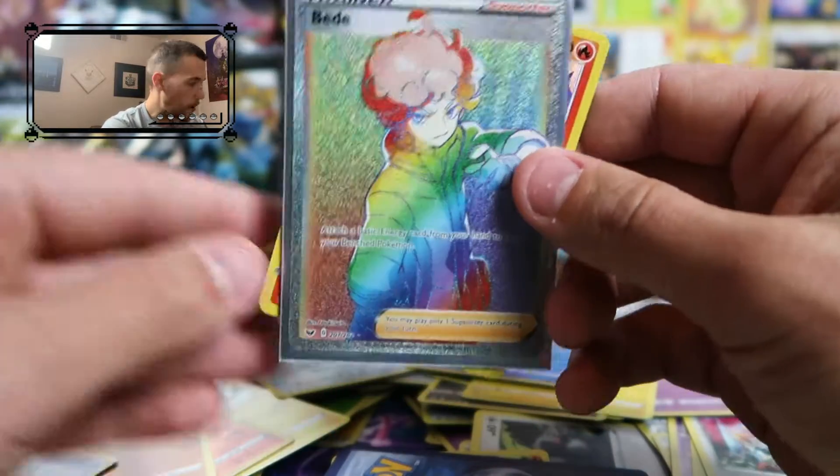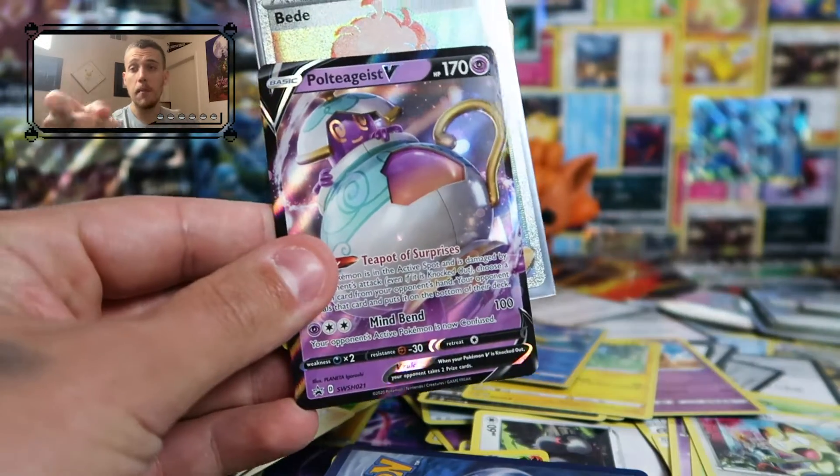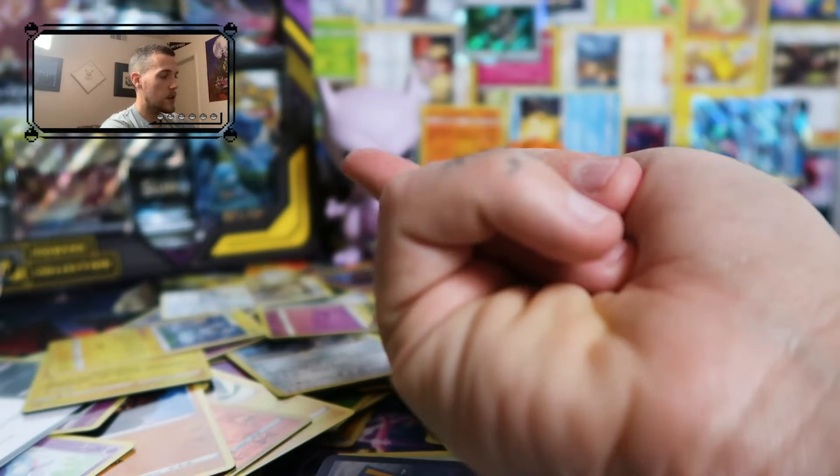Just as a recap, we got the full art beautiful rainbow rare diamond-encrusted trainer card, and of course we got the promo cards. Guys, I'm Michael, Play Mike Opens Packs — give me a like, give me a sub, and I will see you when I open that box right there.